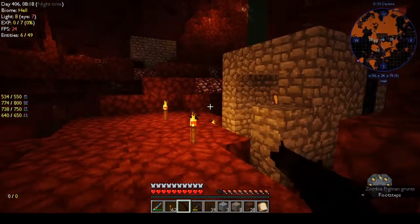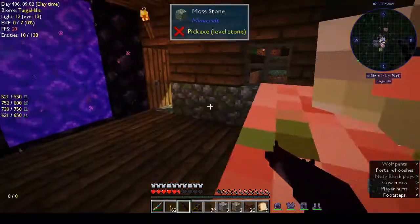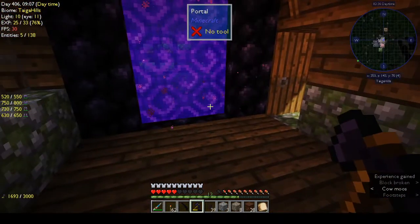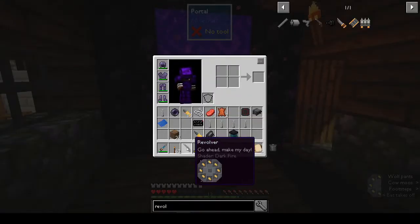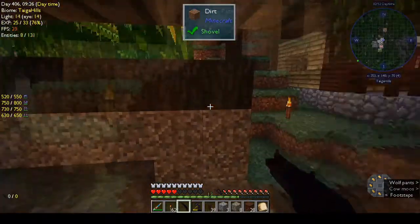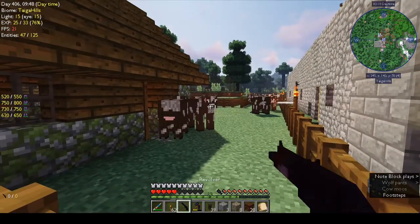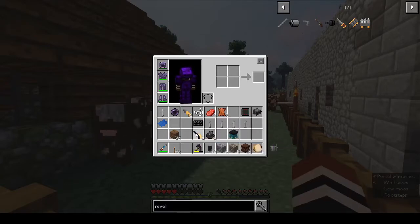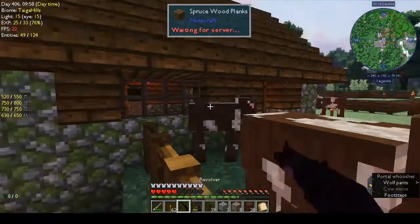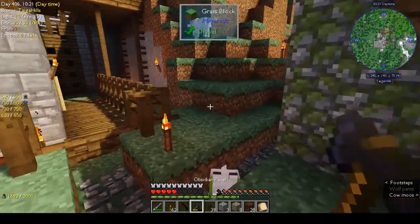We've come into the nether. There are pigmen around. Let's go before the rest of them come after me. I'm trying to use the chemical thrower — it says right-click but I don't think it's actually working. Is it jammed? Does it need cleaning? It could be that it's empty. Shift right-click — yeah, it is empty. That makes sense — it was empty.